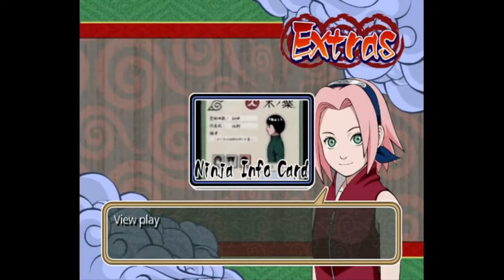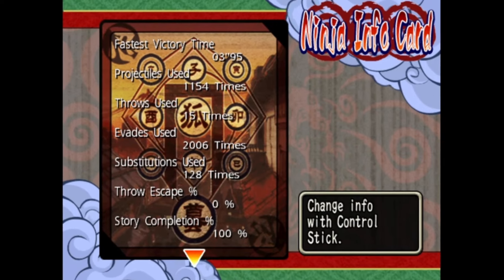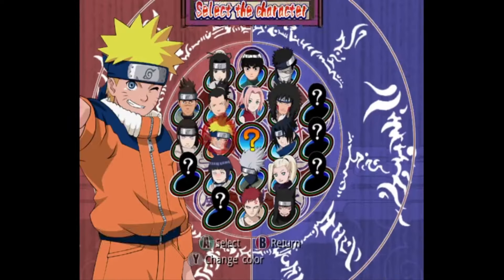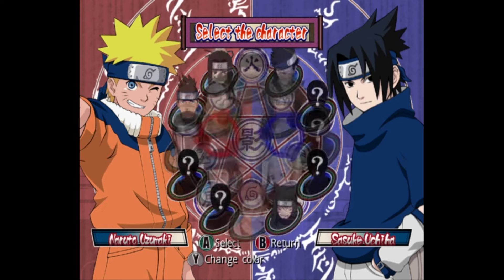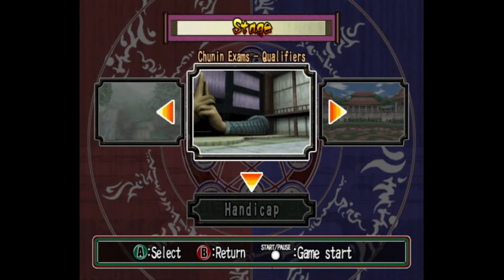Additional post-game material includes 100%ing Extras Mode, which includes the aforementioned content, a gallery, and Item Mode to view all your purchases, as well as View Mode where you can watch CPUs duking it out. Alright, I take it back — they still have some pretty stupid mode selections.